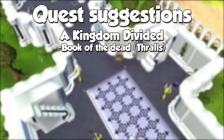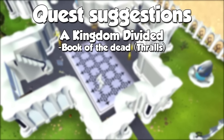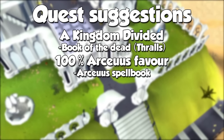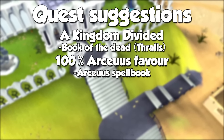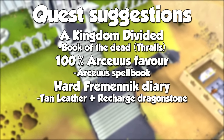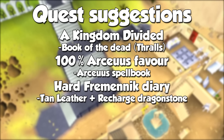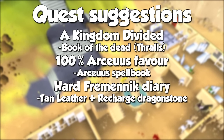Last and definitely not least, you should definitely aim to do the quest called A Kingdom Divided. This will award you with an item called the Book of the Dead, which is needed for resurrection spells in the Archaea Spellbook. I also recommend the Hard Fremennik Diary to have access to two additional spells in the Lunar Book. Why these were locked behind a diary is a mystery to me, but both of them will be mentioned later. The great thing is that it's also going to help you with farming, for a teleport right near the Trollheim patch.